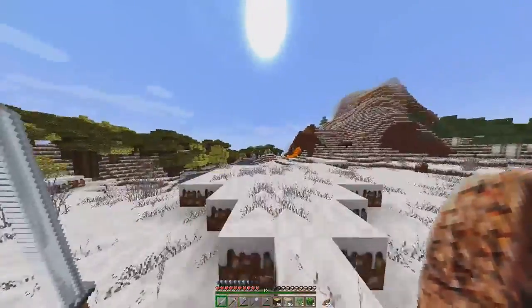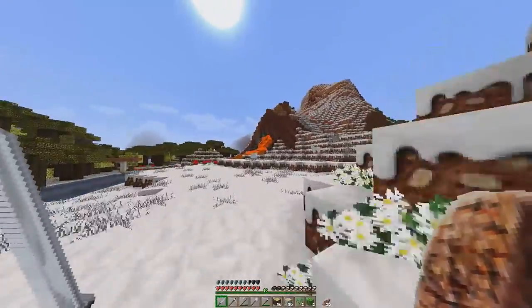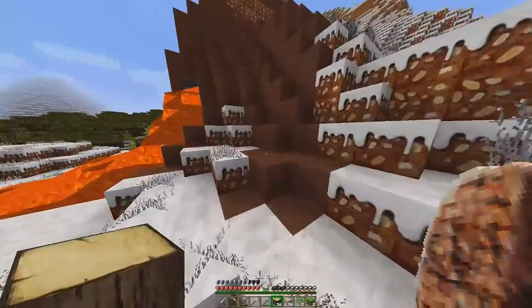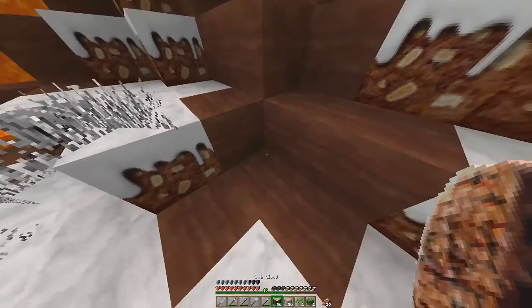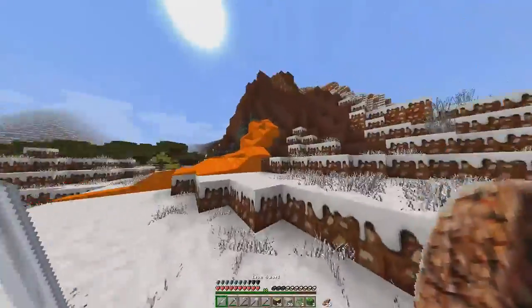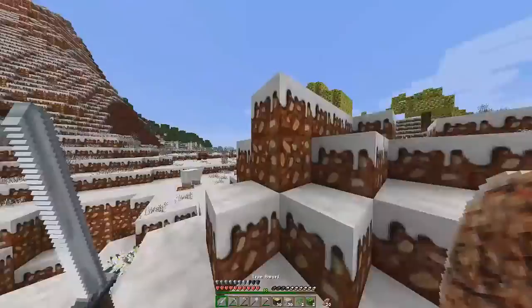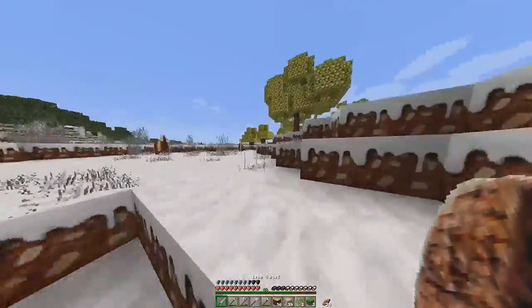What the heck is this — we have an oak — oh my god! I never came to this part of the area before. Whoa, what is this? Is this sandstone or cobblestone? Oh this is stone — wow, it looks so cool! It looks like the mesa biome. Mesa, mesa — Jar Jar Binks! Alright, let's start on this tree.